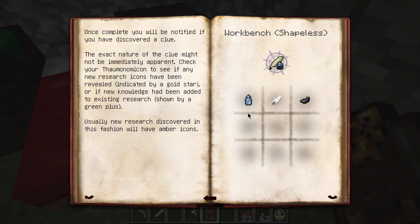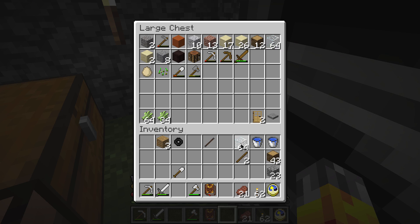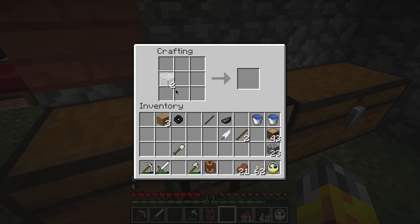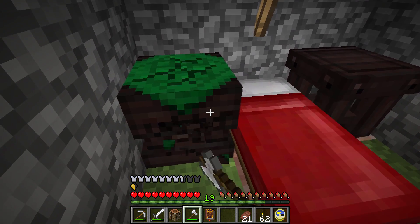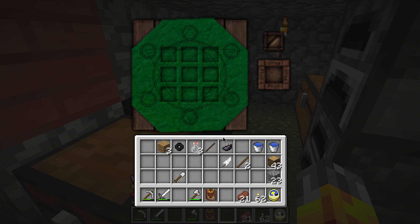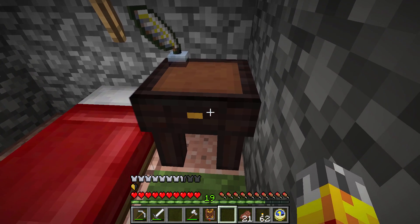The next one I want to make is the research table to gather knowledge. You just need scribing tools and a wooden table. The recipe for scribing tools is a glass bottle, a feather, and an ink sack. I did some harvesting of glass in the desert so I've got some of that. Right-clicking the table with scribing tools gives you the research table. It actually seems to have gotten a complete change — it looks like there's a little mini drawer, perhaps internal storage.